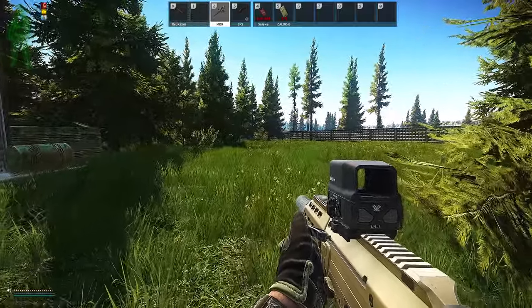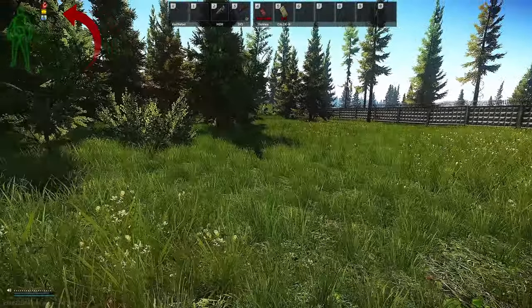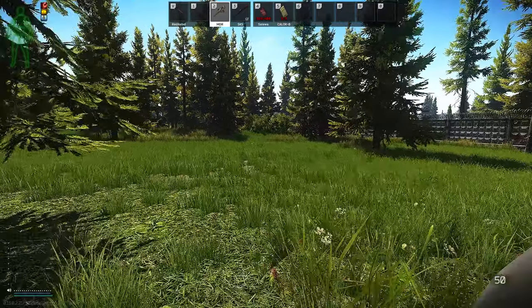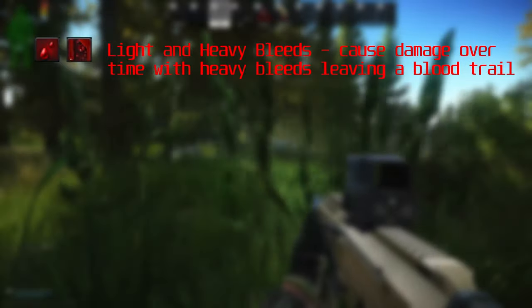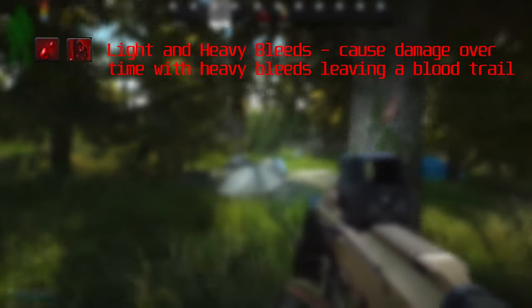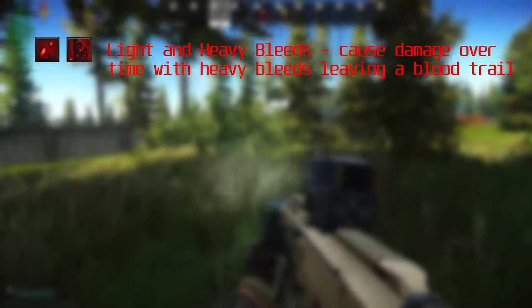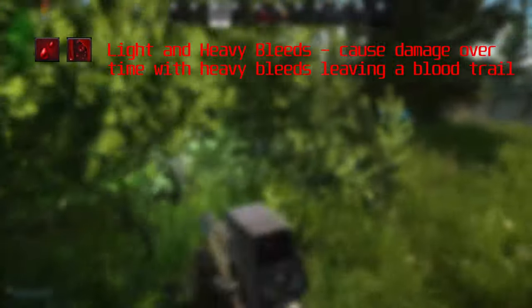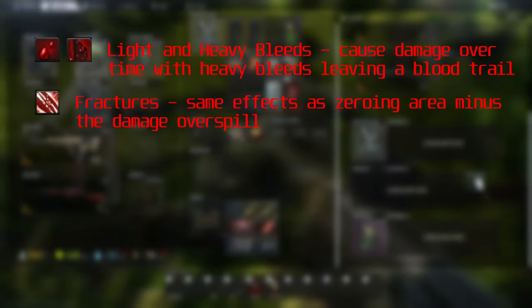Now, what about the status icons you sometimes see during a raid? First, we have light and heavy bleeds. Both cause damage over time, but heavy bleeds cause more damage and also leave a blood trail. That blood trail might not seem like a big deal at first, but it can become a serious problem — there have been numerous times I've tracked down PMCs or found them dead simply by following their blood trail. Make sure you treat bleeds. Also, fractures have the same effect as zeroing a limb, minus the damage overspill. You cannot fracture your head, thorax, or stomach.